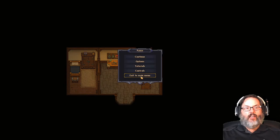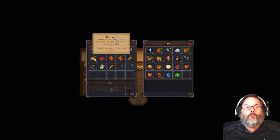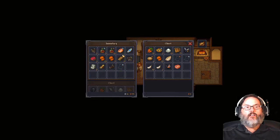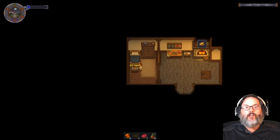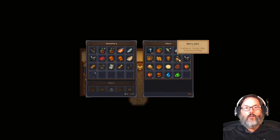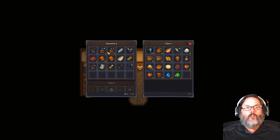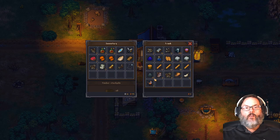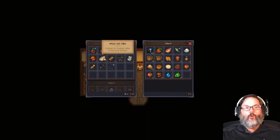I shouldn't have done that because now I can't see anything. Fish soup — I think I put it over here, yeah, I've got that. I'm going to take that fish fillet, that bee, and those bees. I've got fish fillet there. I do have an exhumation permission. Let's drop the bees in here.